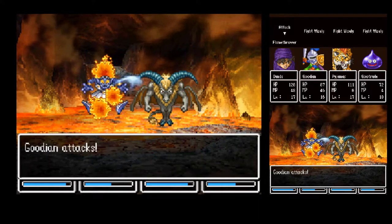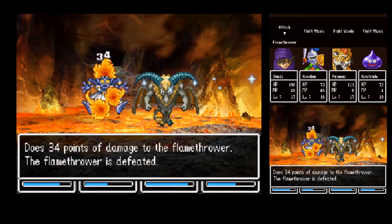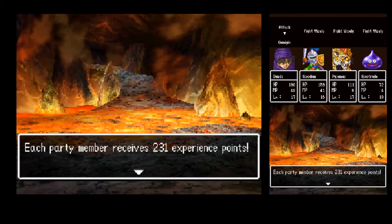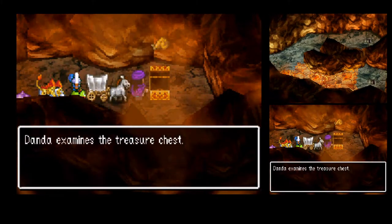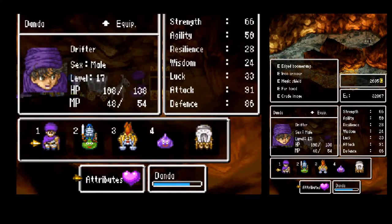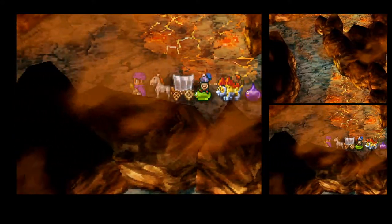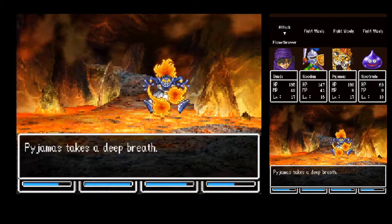Embrace the fire — floor is hot. Just the one enemy — okay, good. Seed of Resilience found — going ahead and chomping on that right away. Plus three resilience. Nice.